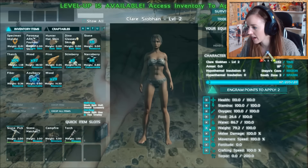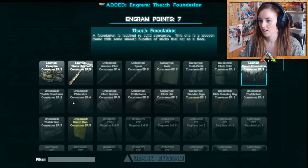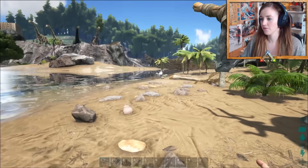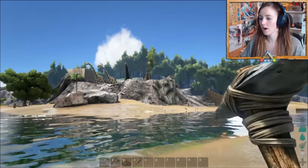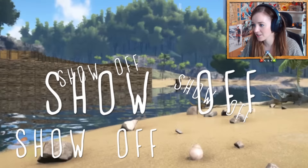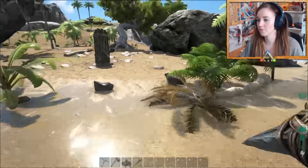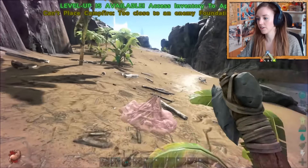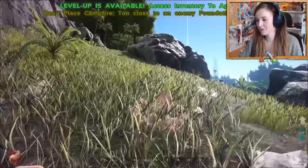We want to be building a base, so let's get some foundations, some doors and a roof. Now we've got everything we need, we just need to start building a base. Look at this guy's base — he's got all those creepy skeletons and his base is pretty huge. One thing this game doesn't let you do is build bases if you're too near to somebody else. We need to build one that's not too near to any of the players on the server — the other players on the server are making this so hard for me.